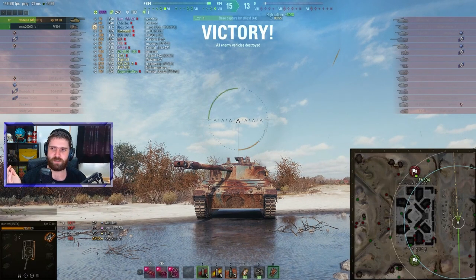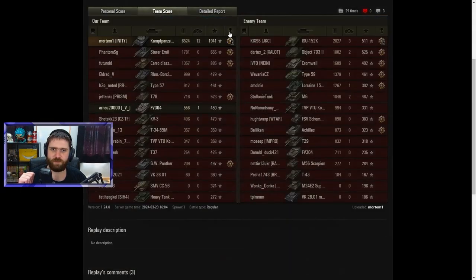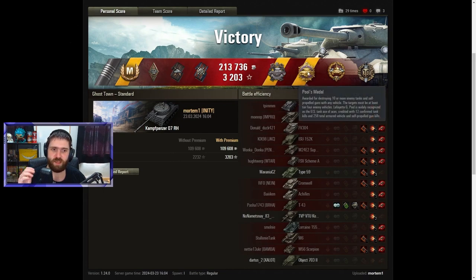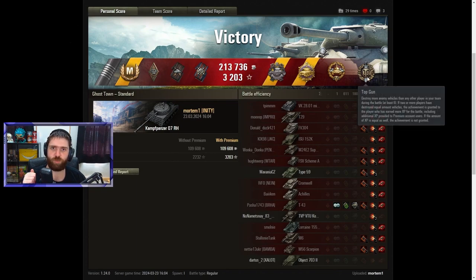Let's check the post-game stats. Ace Tanker for the 1941 base experience, and actually getting the second mark of excellence — congrats on that Mortem! The Pascucci's Medal for finishing off the FV 304 and the 155 50. A Pool's Medal for 12 kills. High Caliber for 6524 damage. There were actually a few blind shots we did not see. Top Gun of course — 12 kills.